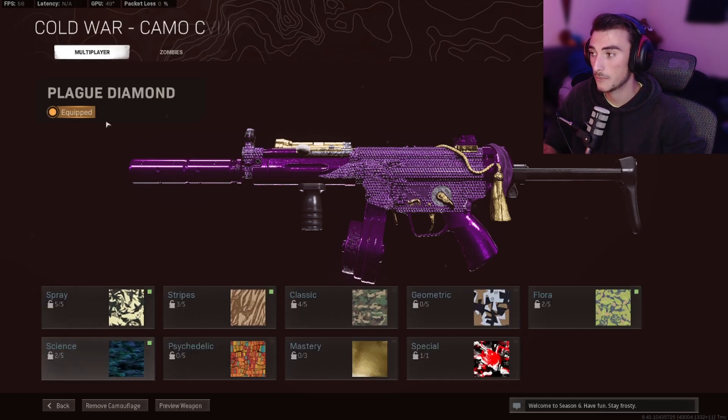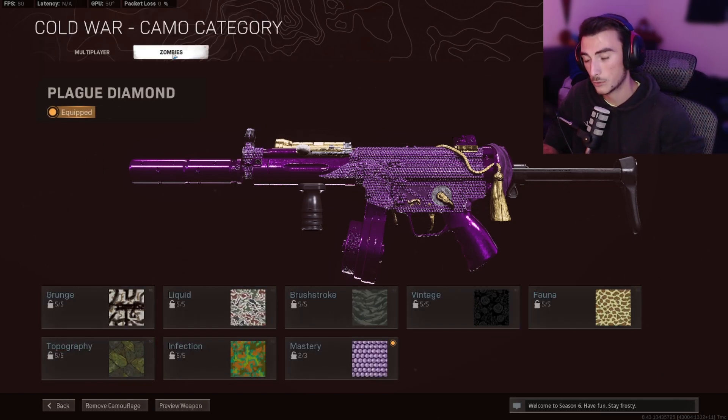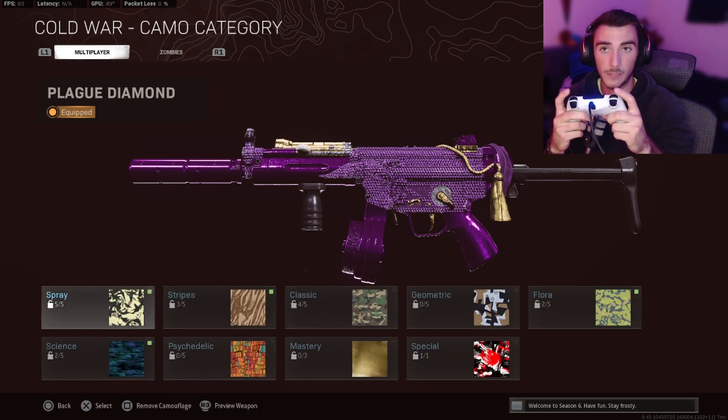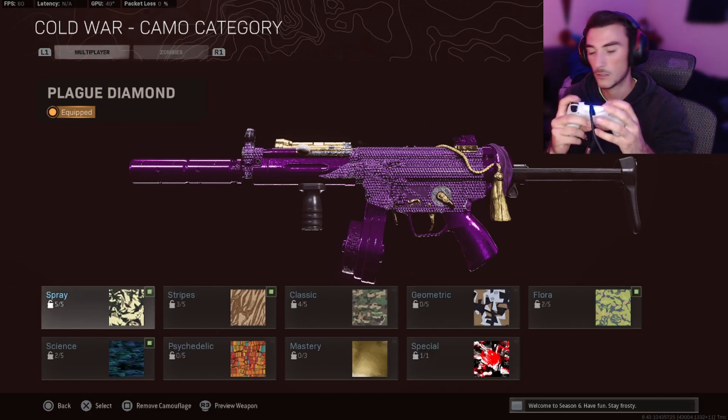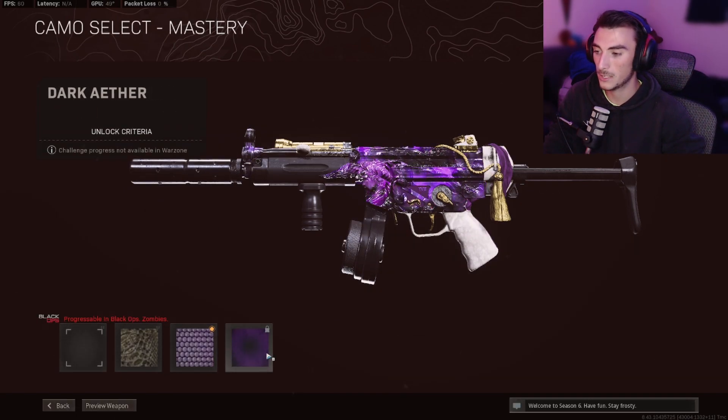From here, go to Customize Camouflage. At the top it's going to say Zombies — click on it. If you're on PC, or if you're on controller, it's usually the top triggers unless you have it flipped. For the flip settings, use the top bumpers. It will change over so you can select your camos, whatever you want to put on.